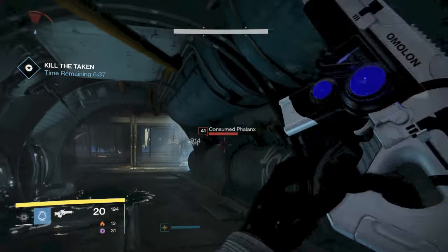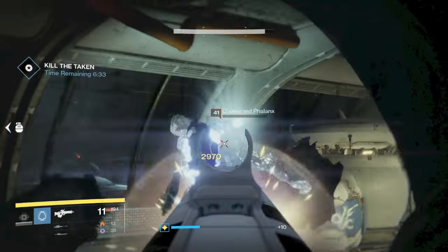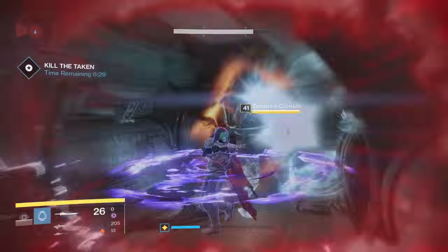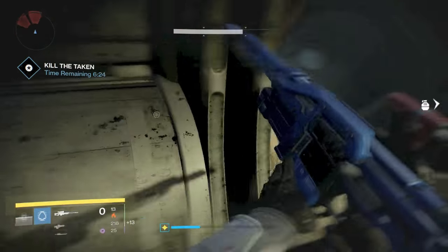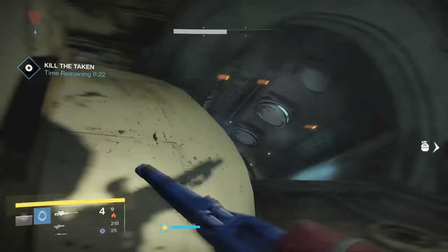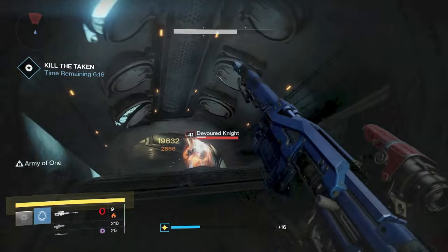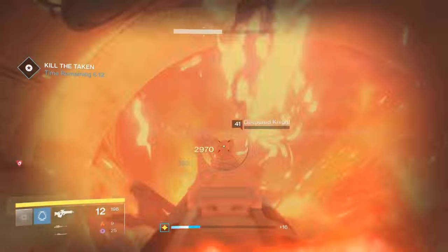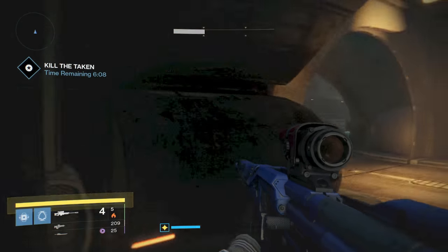You're going to have two Cabal and then an Ultra Sword Captain. I'm just going to use my sword on him. After this Sword Captain, you're going to have two Solar Knights down at the steps — this is where the solar sniper comes in handy. If you can aim, you'll be able to get those guys with two shots.